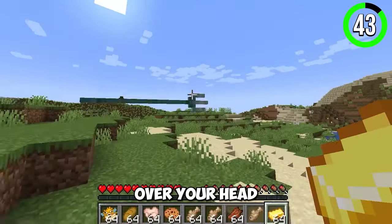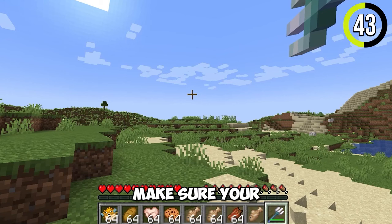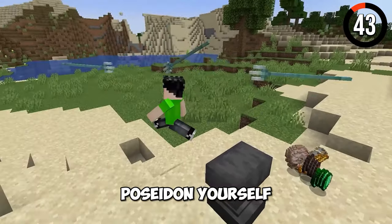Having a flying trident over your head is possible. All you have to do is enchant the trident with Loyalty, make sure your inventory is full, and throw the trident. Now you're Poseidon yourself!